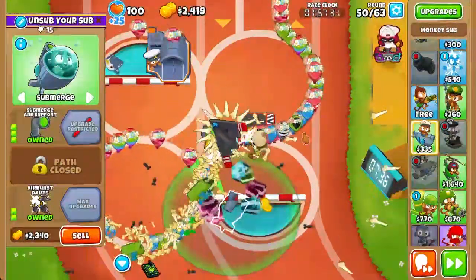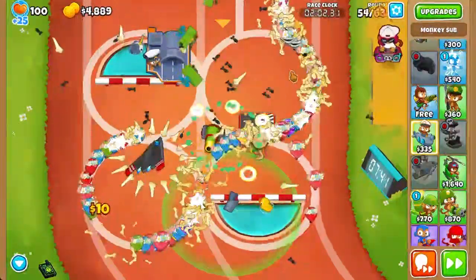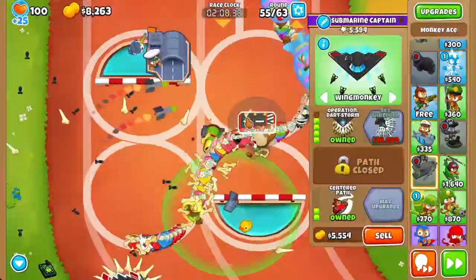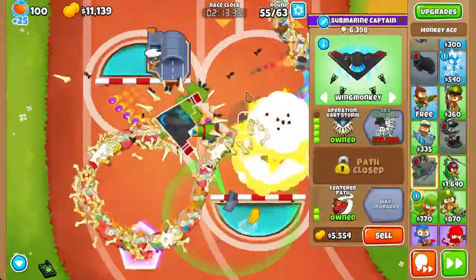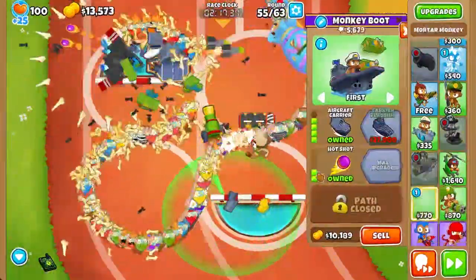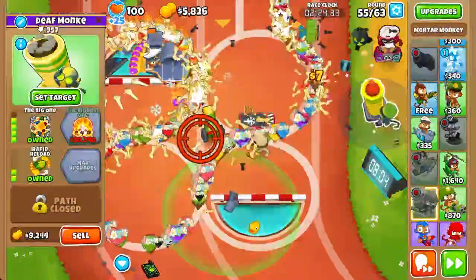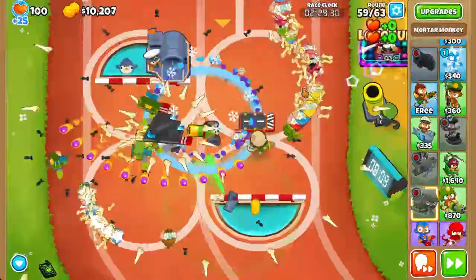For the time being, just so that we can decamo these Bloons faster, we're going to upgrade the sub to Enhancing Totems. Our popping capability should be more than enough. Since we really need as much area popping power as possible, we're going to get the Big One — specifically a 420 Big One, in case you guys didn't see.